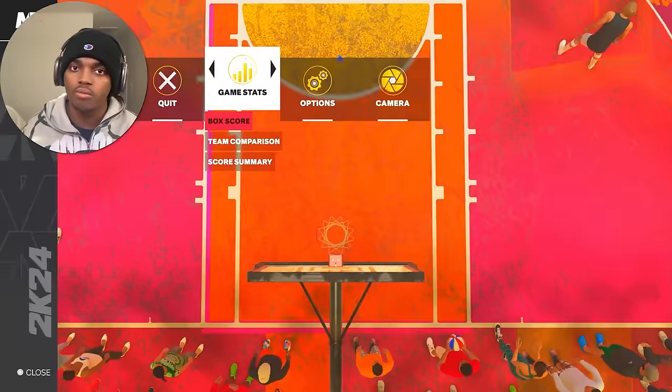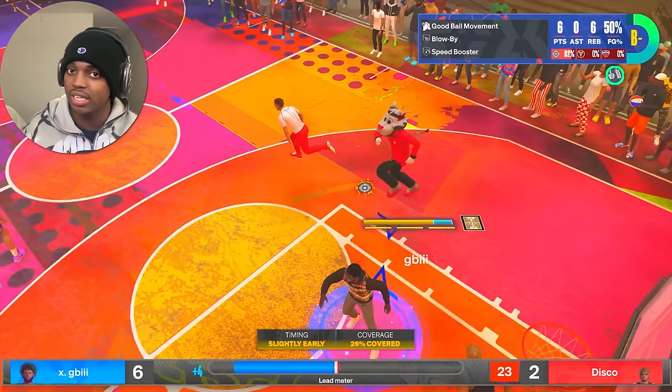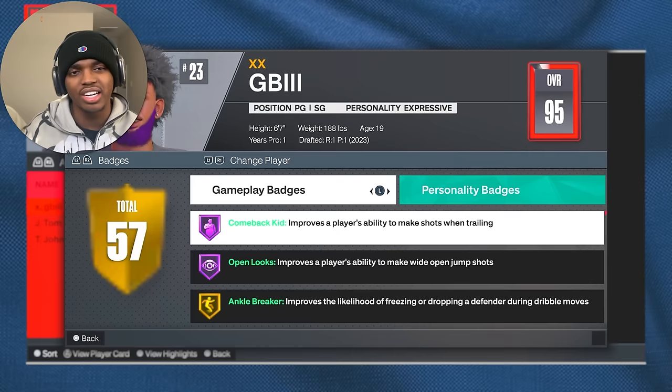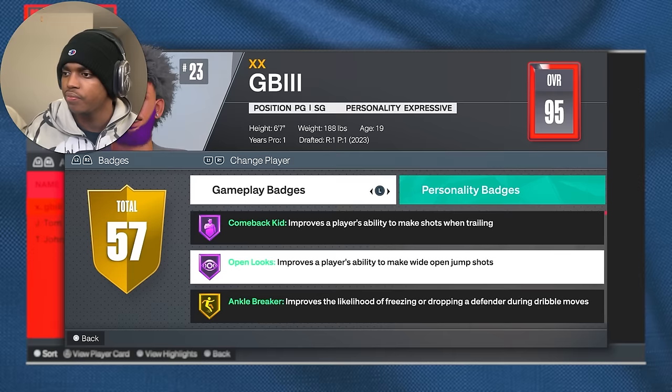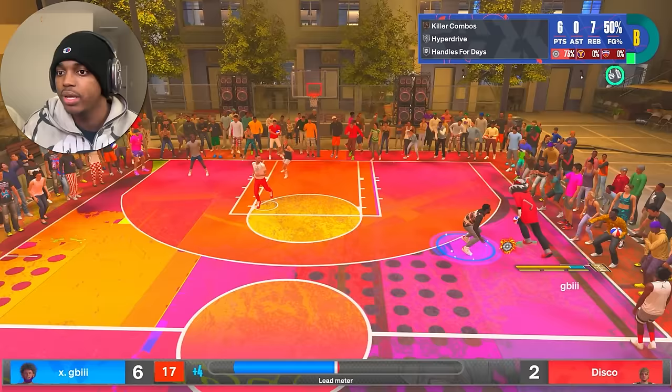Badges like Guard Up — I couldn't tell you how to get it, it's almost impossible. For Slithery Finisher, my best recommendation is to do a spin move in the paint then go up for a layup. If it says 'open,' the majority of the time you're gonna get Slithery Finisher triggered. That's what I figured out works best for me. I got Slithery Finisher on this build so let me just do a spin move in the paint for a layup.